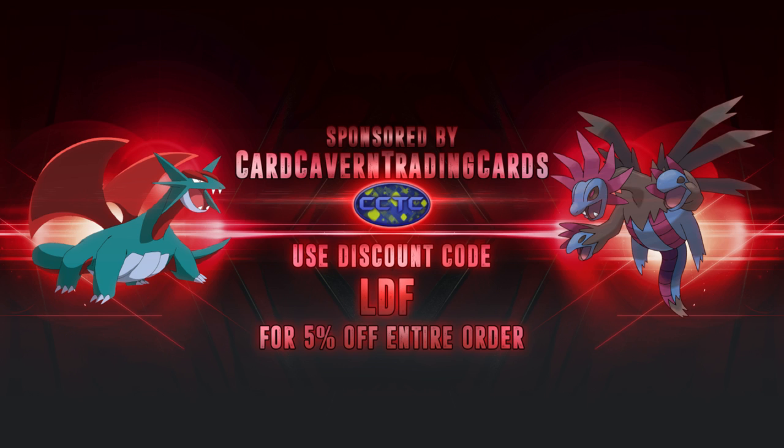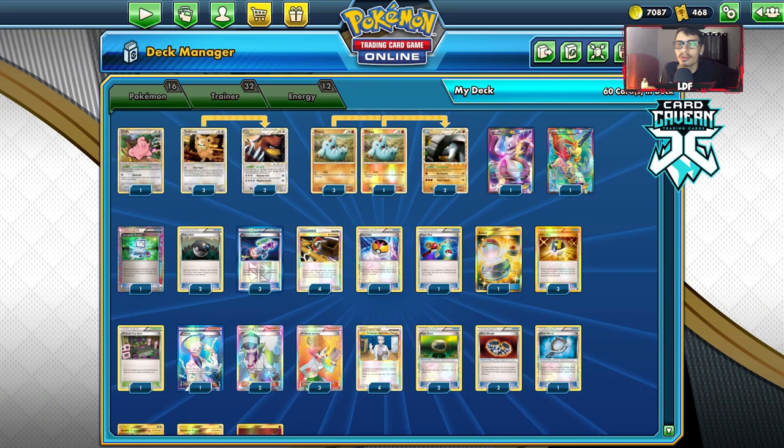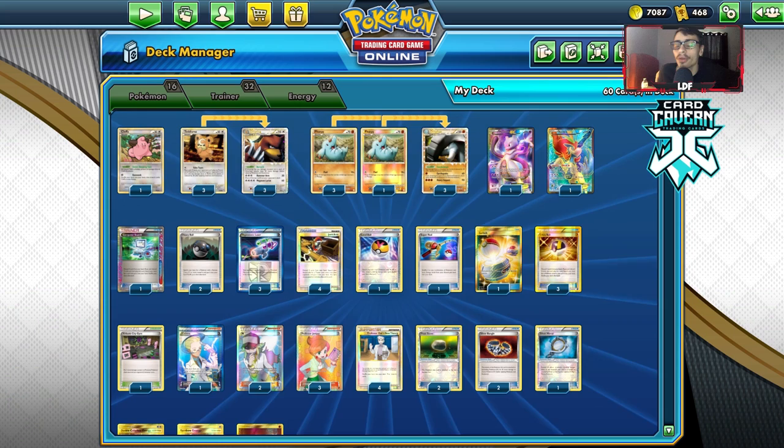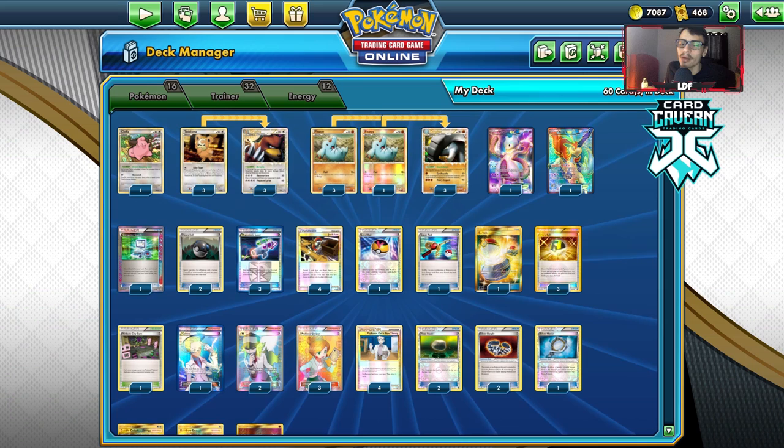Before we get into the video guys, shout out to our sponsor Carcobin TCG. If you're ever looking for any PTCGO pack codes, get them over at Carcobin TCG. If you guys are still looking to get yourself any Rebel Clash packs, you can get them over there. Or if you have any codes or cards laying around that you don't need anymore, you can give Carcobin TCG your unused codes and any cards in bulk you want to get rid of — they'll give you cash or store credit. Check out their buy list for more info. They also carry other set codes like Hidden Fates, Team Up, or the Dedenne Trainer Toolkit code. Use code LDF at checkout for a 5% discount on your order.